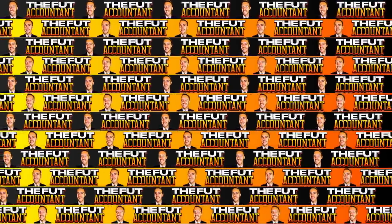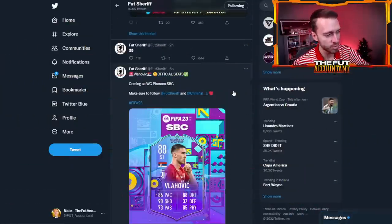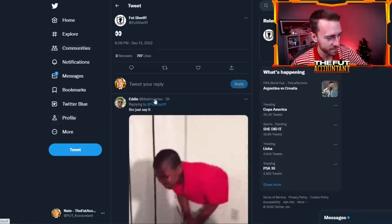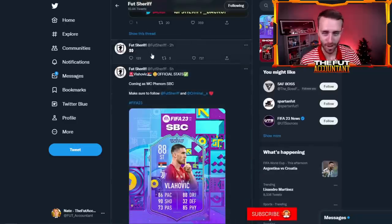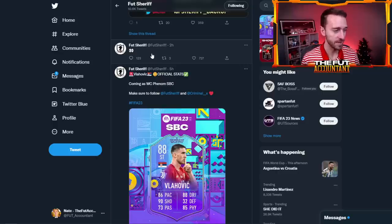If you take a look at Foot Sheriff's Twitter from a couple hours ago, he just tweeted an eyes emoji. This is something leakers have been doing on Twitter — everyone wants to know what it means. In my opinion, I think that means we're getting a really, really big card this Friday as part of the promo team. I think that card is Lionel Messi. He hasn't got a promo card since Road to the Knockouts earlier this year, and I think we're going to see some leaks today on Twitter.